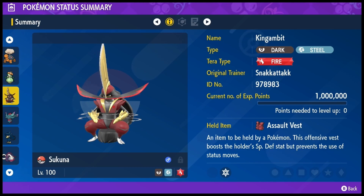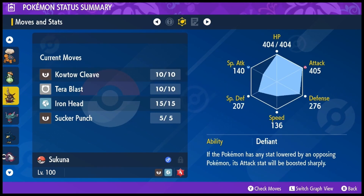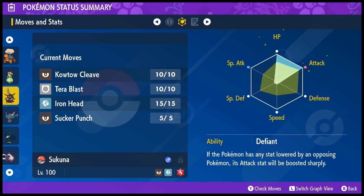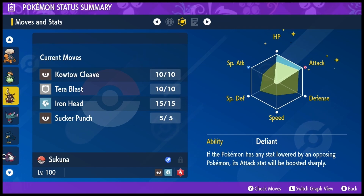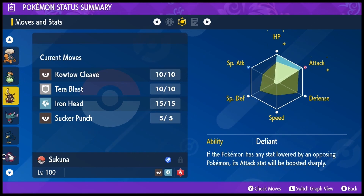Following them we have Sukuna, my King Gambit. This is a Terra Fire build with an assault vest. The main purpose is it just synergizes well with sun. It's max HP, max attack, with four special defense. The main point of this build is to get off absolutely nuclear hits with either your STABs or your Fire Terra Blast under drought. Plus Defiant is always useful when Intimidate is running around in the form of Arcanine.